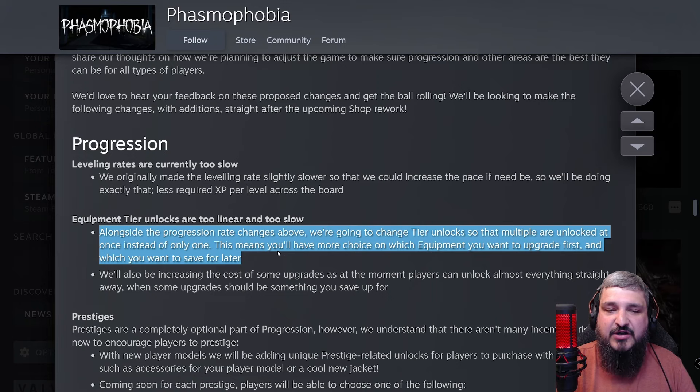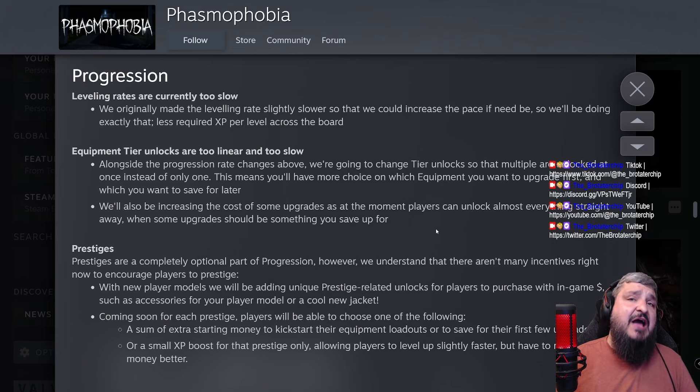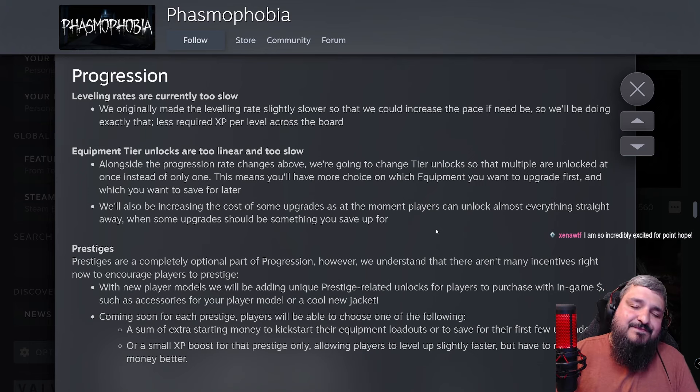They're also going to increase the cost of some upgrades — at the moment players can unlock almost everything straight away, when some upgrades should be something you save for. By the time I get to the end of a prestige I have so much extra money with nothing to spend it on. This is going to reward players who die a little bit less and play smarter. If you die, you should actually lose something — not as extreme as Demonologist where you lose $3,000 in one round, but a couple hundred bucks is fair.